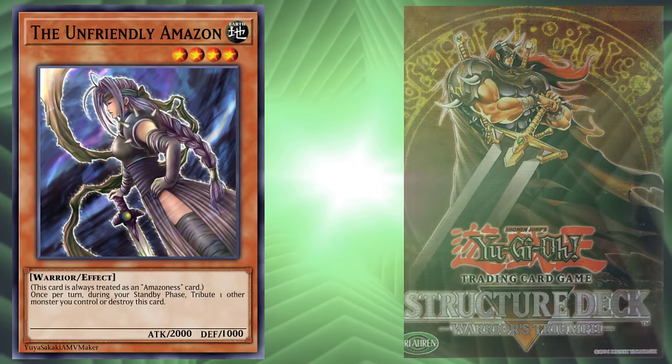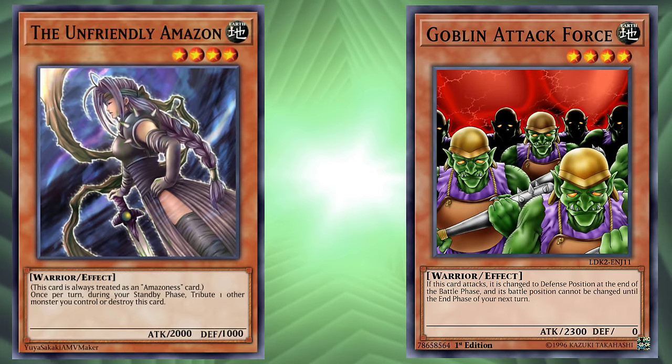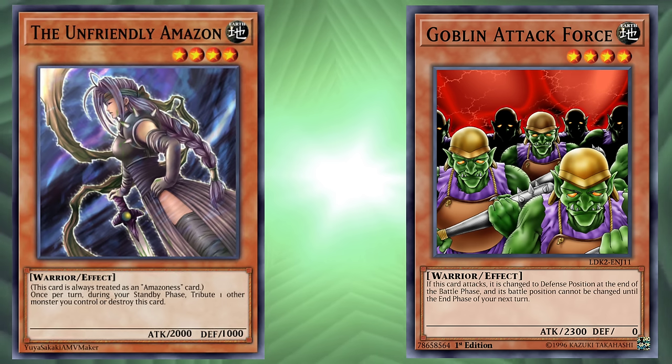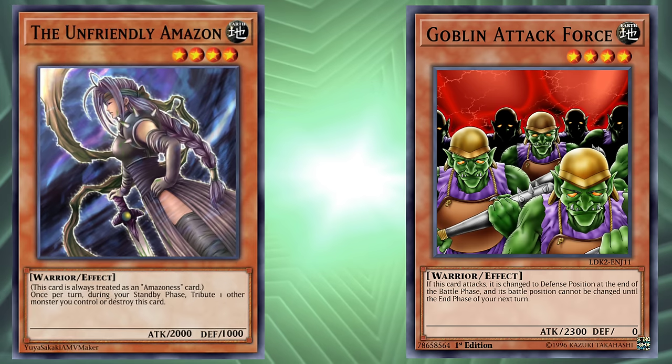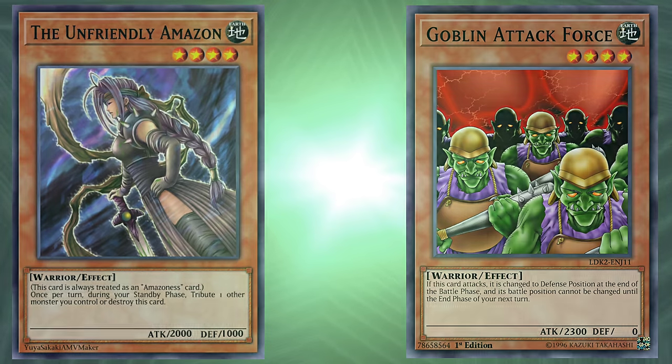Let's compare this to something like Goblin Attack Force. While you have the drawback of switching your Goblins to defense position after attacking, you aren't required to attack with it, meaning you can sit on it as a non-traditional wall monster. With the Unfriendly Amazon, who starts making demands from you after turn 1 — well, you still aren't required to attack with it, but if you're not making some kind of use with it after the first standby phase, I'll have to begin questioning your sanity.